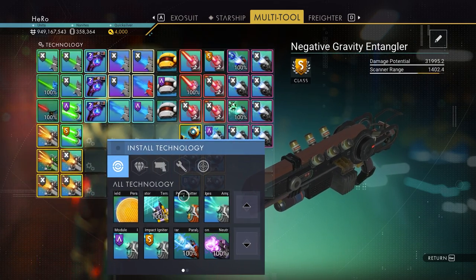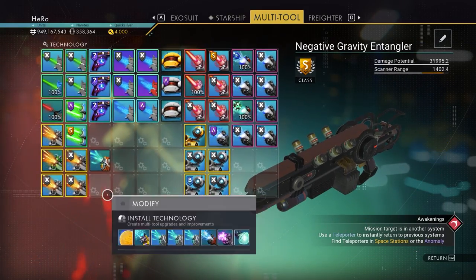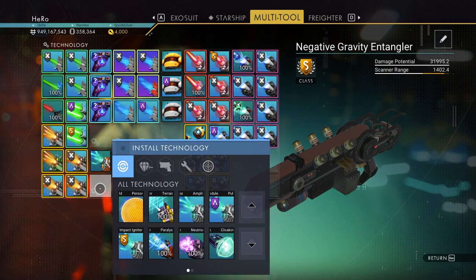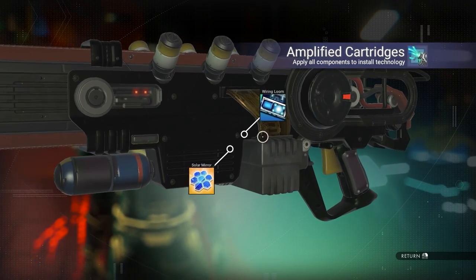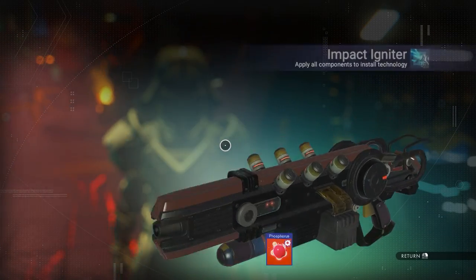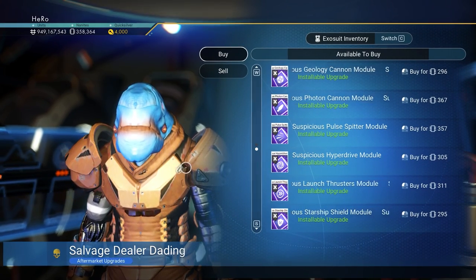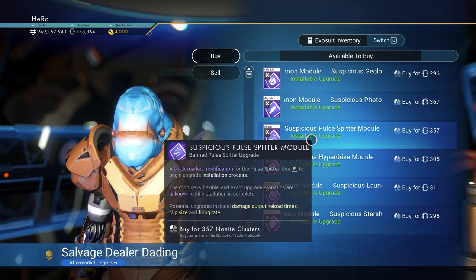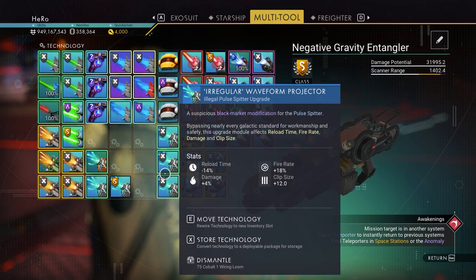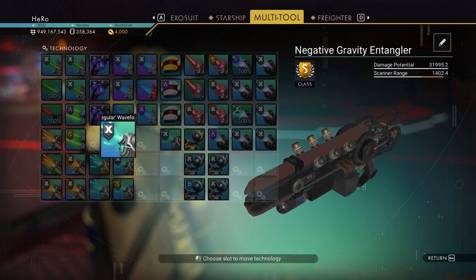The next part, we need to install the Pulse Spitter right here and under it, install the Amplified upgrade for the Pulse Spitter. Then we need to install the Impact upgrade for the Pulse Spitter. Now we need three illegal Pulse Spitter upgrades — this guy here sells them. That's also the glyph for it. I have three upgrades for the Pulse Spitter. We need to move three of them into position.